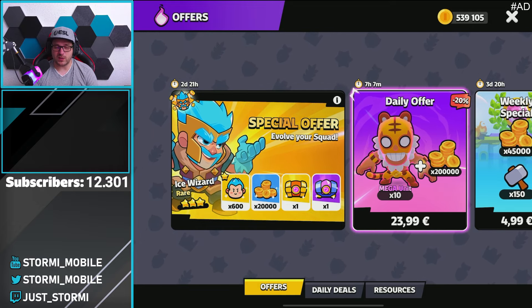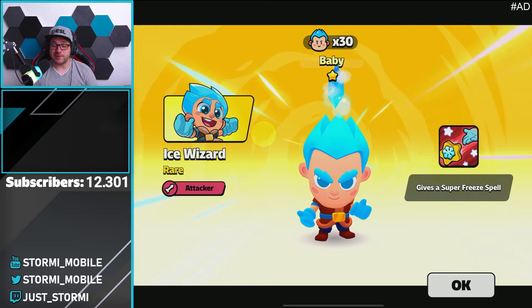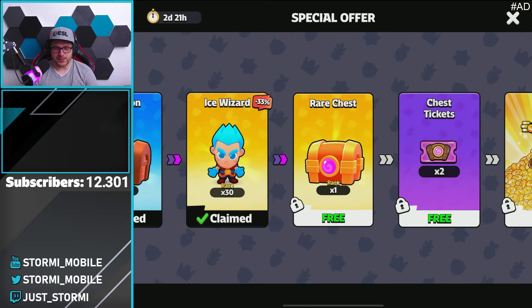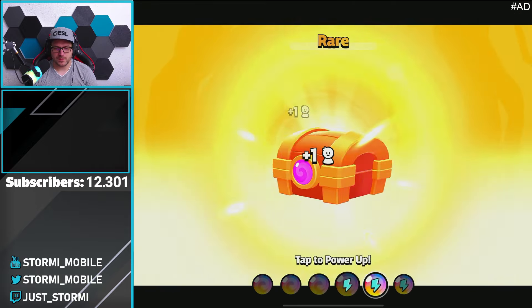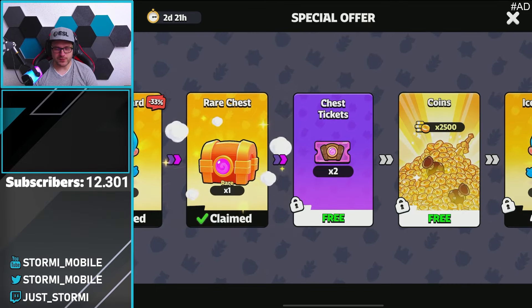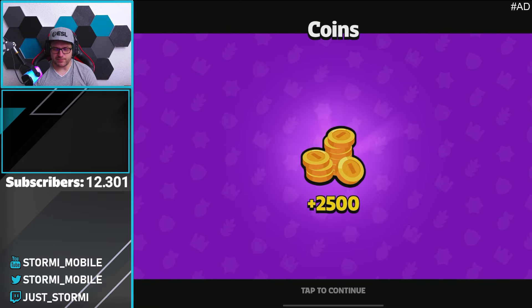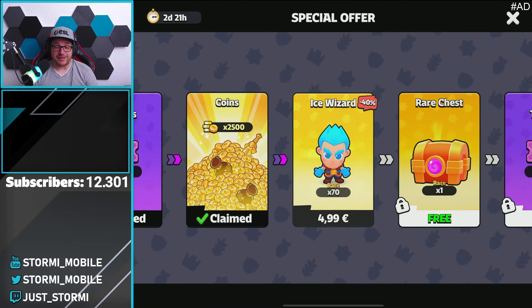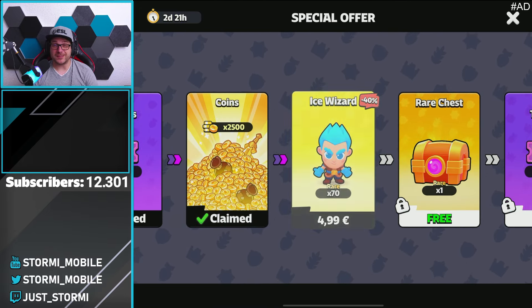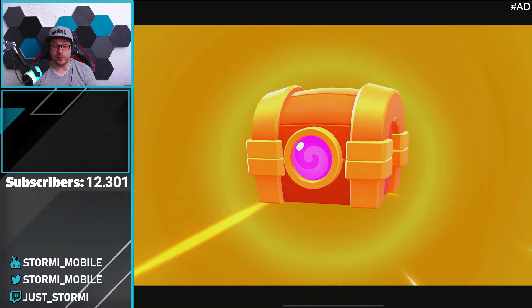For me to get closer to maxing this unit, I'll take it. There we go — we got the first 30 babies. Some units on top, it's a big one — 5 of course — we take the tickets. Points, we definitely need them. And next we got 70 Ice Wizard babies — 70 further babies. We took it. A rare and epic chest — this is a super big one.